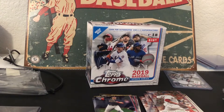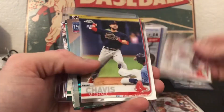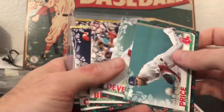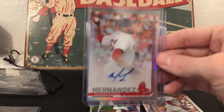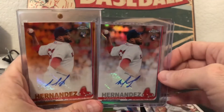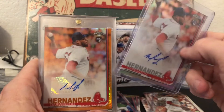One more pack — saved the best for last. Teddy Ball Game, Hernandez, Chavis base, some more Chavis base. And then a Price, a Devers, another Chavis, Martinez, Chavis base, a Darwinson, Hernandez, and a rookie auto. That will go very well with the orange that Dune pulled out of the first 20 boxes he broke.